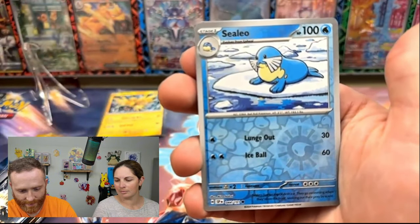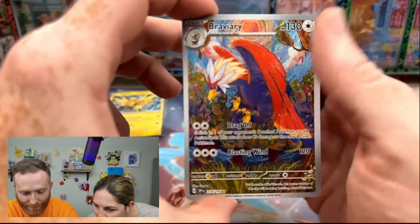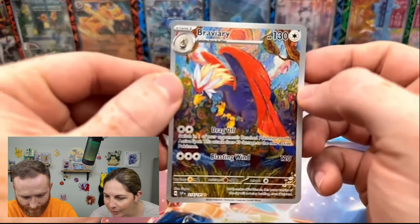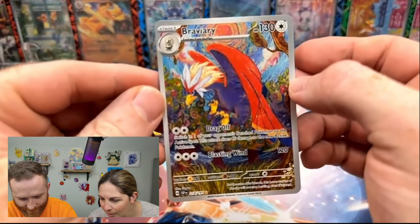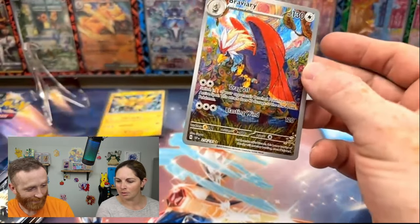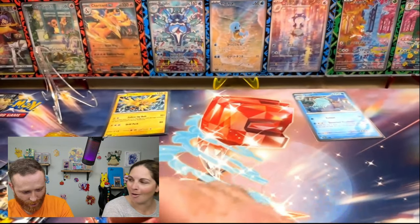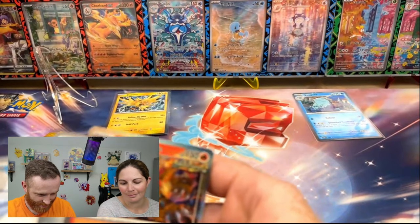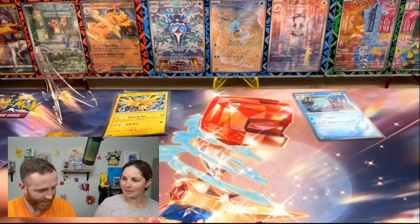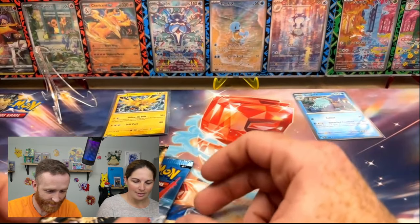We've got a Pavilion, a Celio, and an Illustration Rare Bravery. On video it's hard to tell, but it definitely looks like it's oil painted — it is gorgeous, that's beautiful, it'd be amazing on the wall. And we needed this for the Binder. That means it went to the Quagsire, because he's the champ.